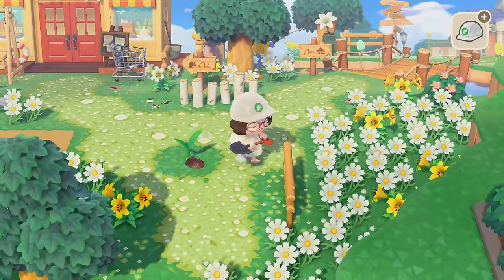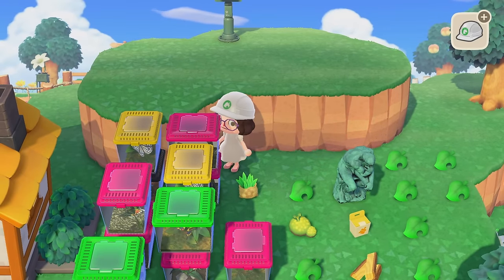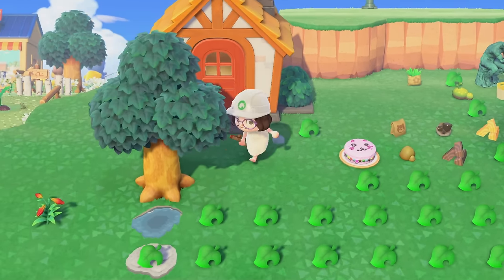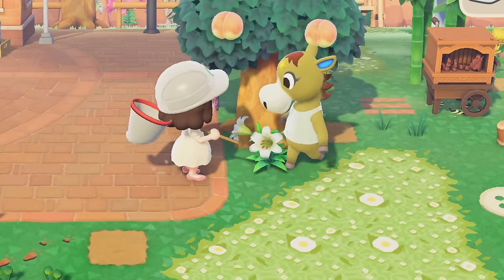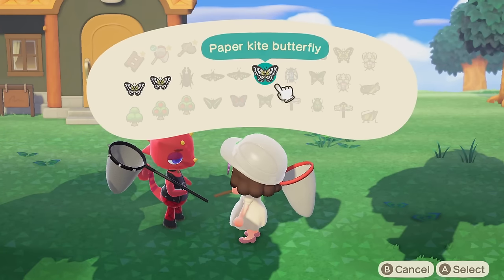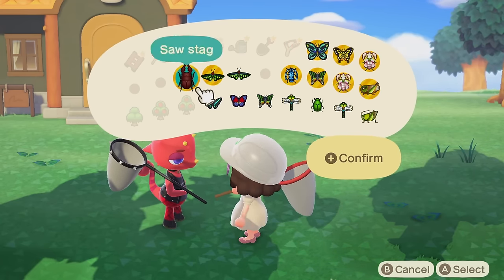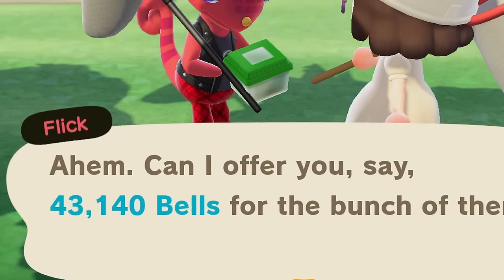Next let's go sell all of the bugs to Flick. My inventory is cleared out and now we get to pick up all of these bugs I've been saving. I'm going to go quickly catch some more just to fill up the rest of my inventory and then I'll meet you back at Flick's. I'm going to get another bug model — another paper kite butterfly, because that's the only bug I have three of. And then I'm going to go ahead and sell the rest of these. 43,000 bells — thank you, Flick.